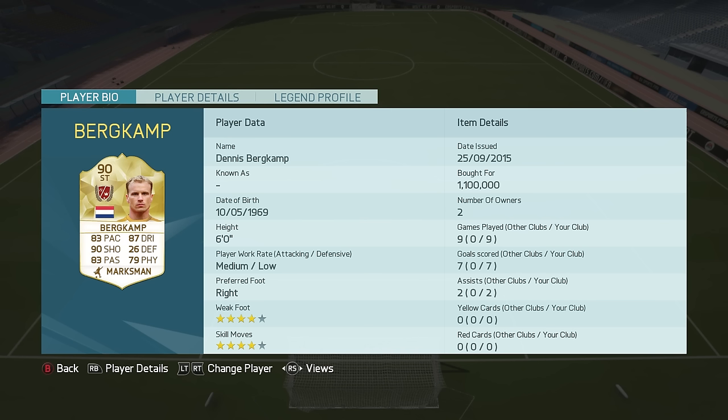Bergkamp is of course a Dutch legend who is 90 overall rated. He boasts 83 pace, 87 dribbling, 90 shooting and 83 passing. He's a default centre forward card who is 6 foot tall with medium-low work rates and 4-star skills and weak foot.